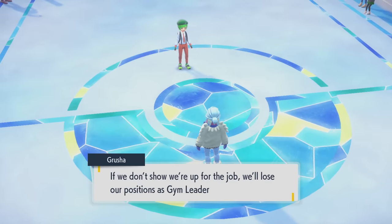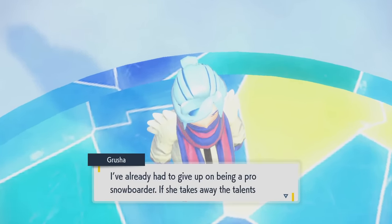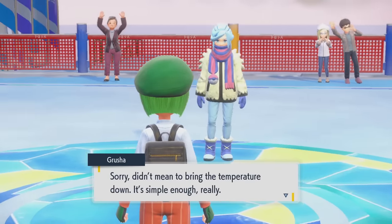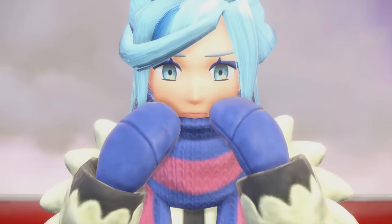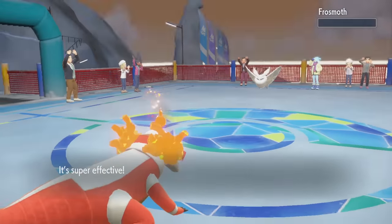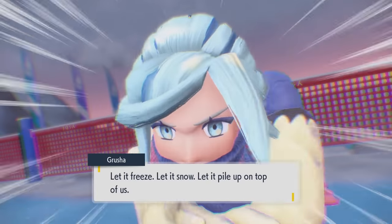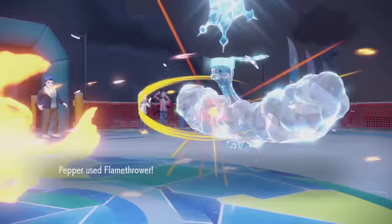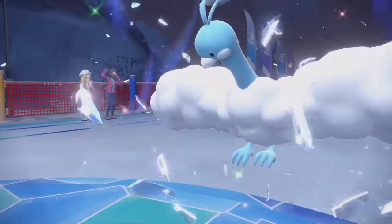Iono had the catchphrase 'your eyeballs are mine' — she was warning us. These league-mandated inspections happen a few times a year. If she takes away the gym leaders' positions, Grusha already had to give up on being a pro snowboarder. 'All I need to do is make sure the power of my Pokémon chills you to the bone.' Grusha's gonna lose his job — he's in danger. At least Larry's been preparing for the future, he's got three other jobs. He knows his time is short.